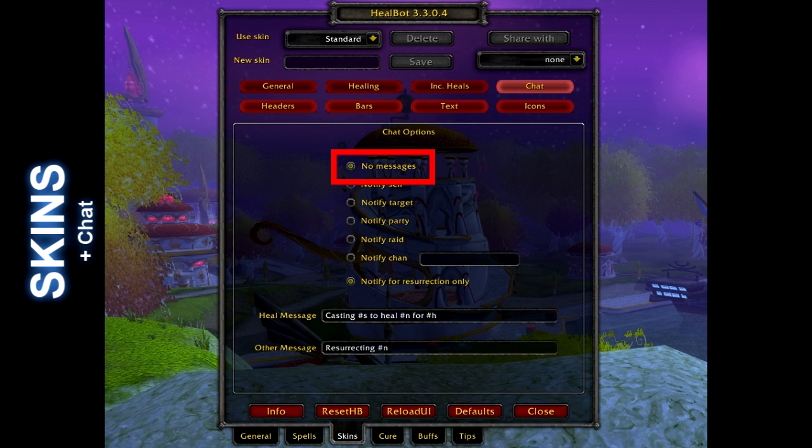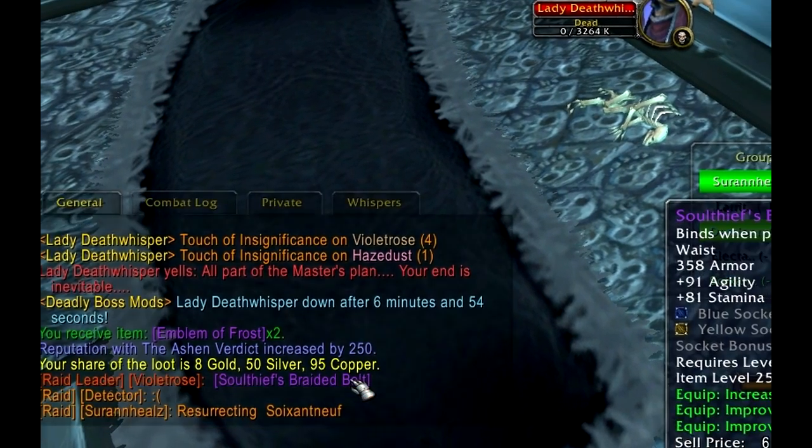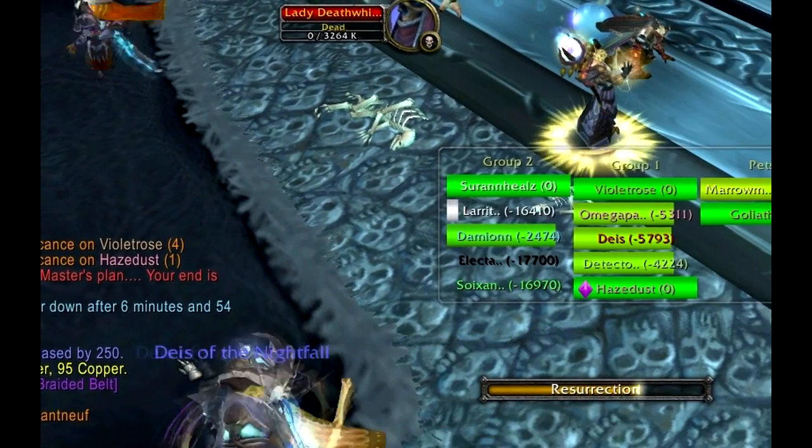This one is quick. Don't flood your raid with spam — just turn on resurrection notice and be done with it. With the res notice enabled, when you click a dead person's name on Healbot, it will send a message to the raid chat letting that person as well as other healers know that you are on it.